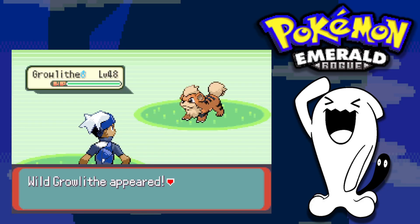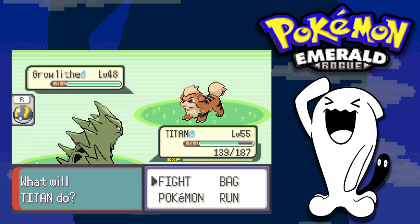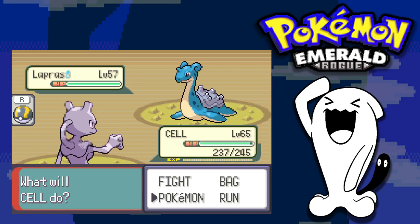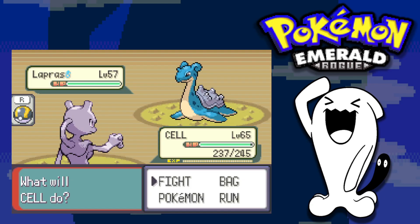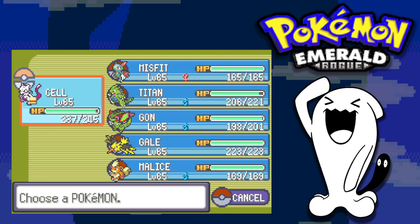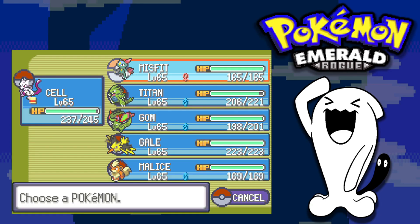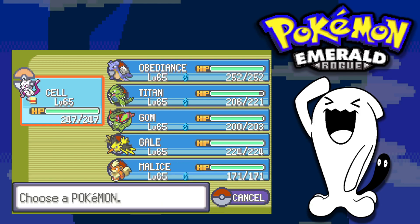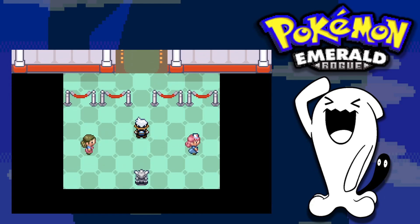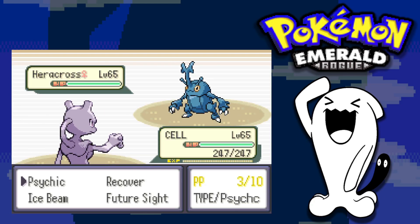On my quest for a fire type I find and add Growlithe to the team. Moving forward, I realize Sneasel is a liability since it can't evolve. I conveniently find a Lapras in a rocky area, which is a bit weird but could be a crucial Pokemon against Drake and his dragon types — I'm really excited to add it to the team. Up next is Brawly for our sixth gym badge.